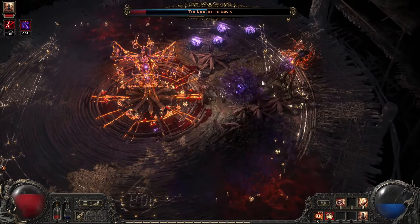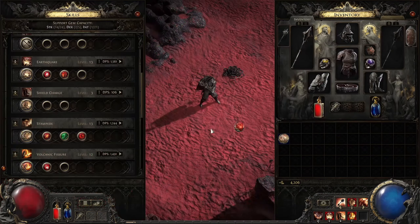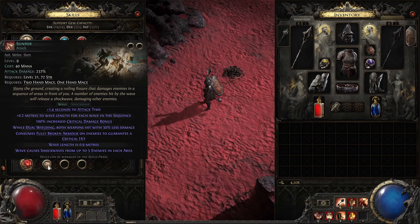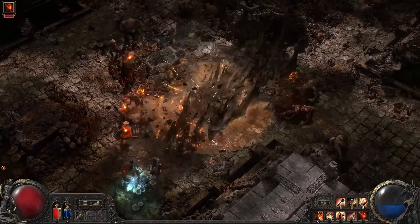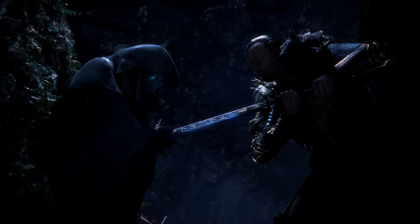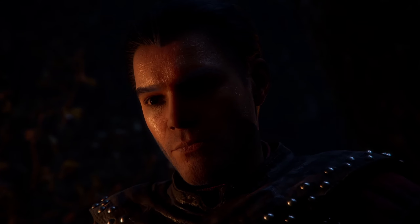Path of Exile 2 addresses one of the biggest challenges for new players: character customization and itemization. The passive tree, while physically larger now, is conceptually simpler. Stat nodes are no longer tied to strength, dexterity, or intelligence — you pick the stat you need. Socketing items is also more intuitive, replacing the old crafting bench system. Combine this with guidance improvements and adjustments to loot progression, and even suboptimal choices won't hinder your journey.